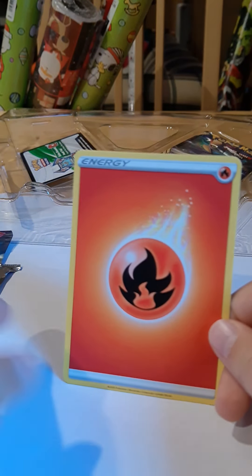Our last pack is a Rebel Clash. We have a Magmar — pretty decent. Heat Breath does 20 plus damage: flip a coin, if heads this attack does 30 more damage. Electro Buzz with Electro Slug doing 70 damage, but this guy only has 90 health — that's decent actually. We have a Sky Wuvilite with only 20 damage — not very powerful.